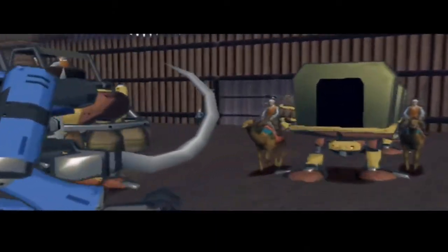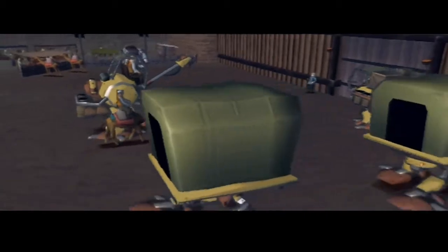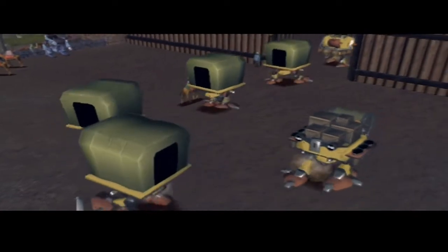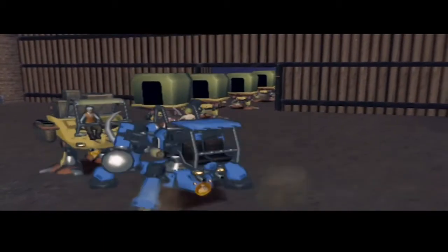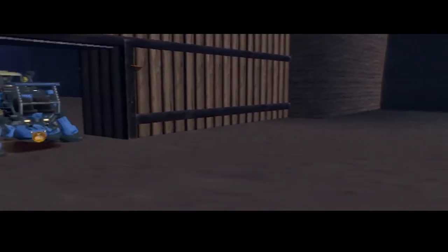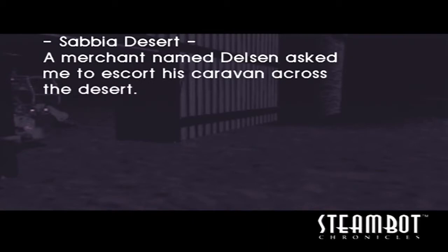So basically, bandits will attack us. We'll see once we actually get into the desert. Our job is to basically protect them. They're kind of slow in terms of movement. I think our movement speed is a bit too quick for them — we're kind of just shoving up against them. Maybe I should have changed my colors to match theirs better. Oh well. Anyways, welcome to the Sabia Desert.